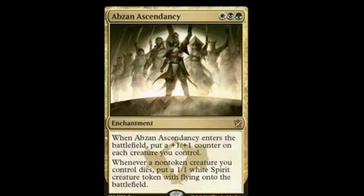Now we have the Abzan Ascendancy — one plains, one swamp, and one forest. It's an enchantment. Whenever Abzan Ascendancy enters the battlefield, put a +1/+1 counter on each creature you control. Whenever a non-token creature you control dies, put a 1/1 white spirit creature token with flying onto the battlefield. Basically, whenever one of your creatures dies you just get another one, so that's pretty nice to have.